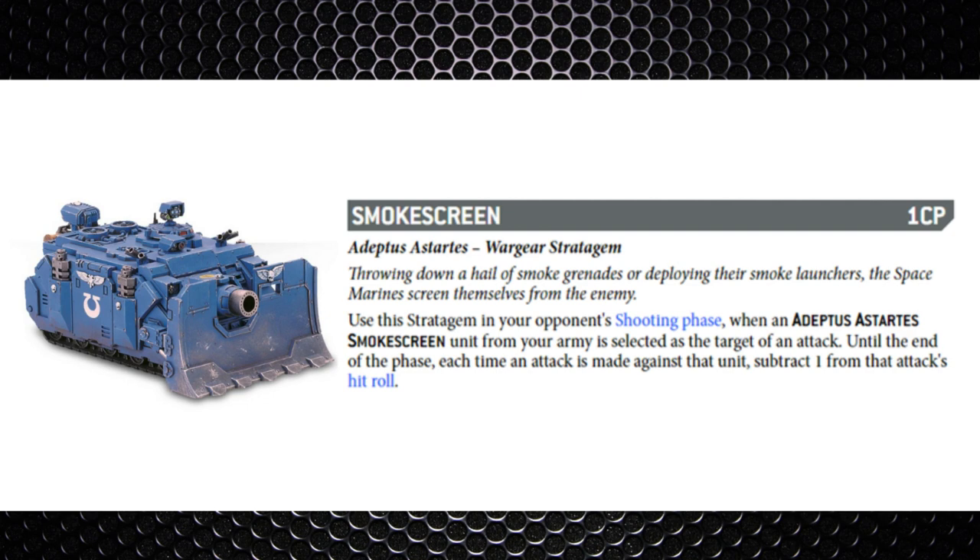Then you've got Smoke Screen — one command point — another minus one to hit modifier, used on a unit with the Smoke Screen keyword. This works on a lot of units such as Dreadnoughts, tanks, and Phobos troops — they've all got the Smoke Screen keyword. This is actually a little bit better than the Skilled Riders stratagem because they don't have to give up anything to get it — they don't have to advance or give up shooting or charging. They simply pop smoke and it's a minus one to hit.